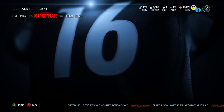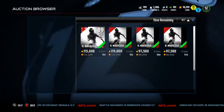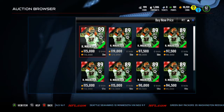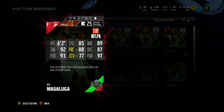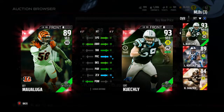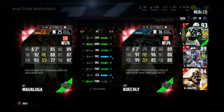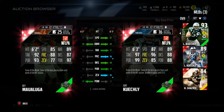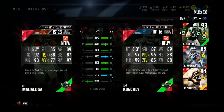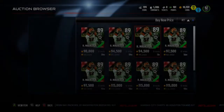Let's see what other cards there are in the Team of the Week sets. We have Ray Maualuga, 89 overall. He's 90,000. He's very slow. What does he have? 85 speed, 89 awareness, 92 tackling, 77 zone coverage, 97 hit power - that's pretty good. Compared to Kuechly or Shazier, Shazier's better than everything. But there's Ray Maualuga.